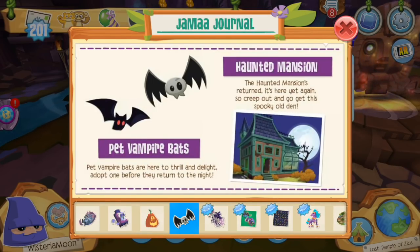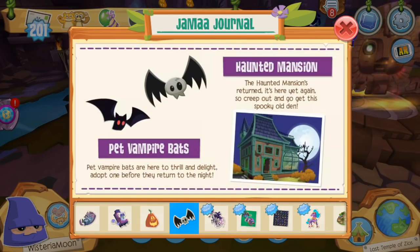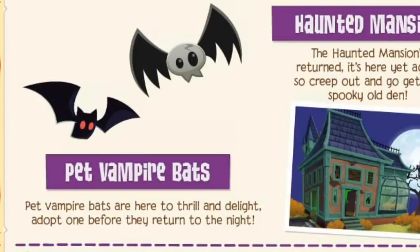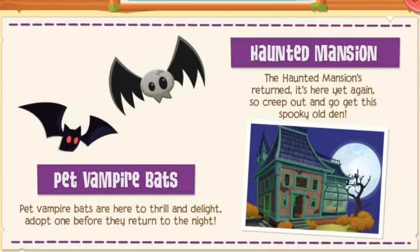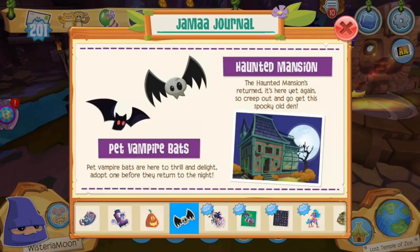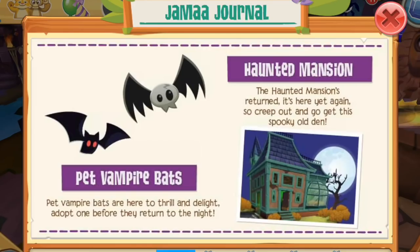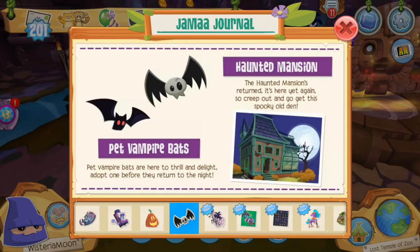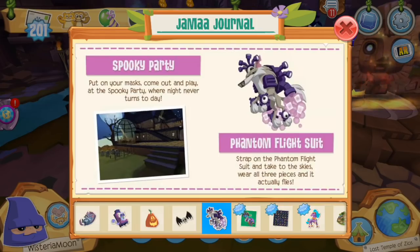On the next page, pet vampire bats are being released as a pet in Play Wild. I don't know if they've come out previously or if this is totally new, since I haven't been as up to date with Play Wild, but either way I'm definitely adopting a pet bat because I don't think I have one yet. Then on the next page we have the haunted mansion den — not sure if this is brand new or a re-release, but I'm definitely getting myself a haunted mansion den because it's like the quintessential den to have during Night of the Phantoms.